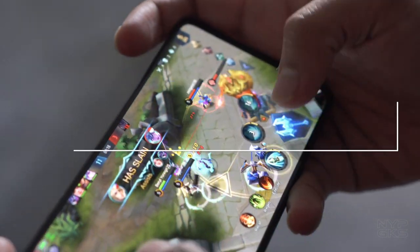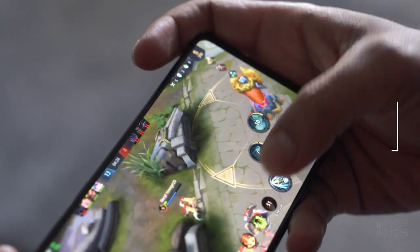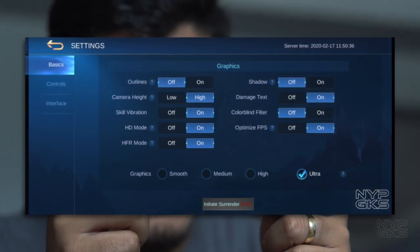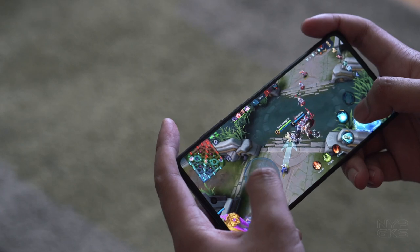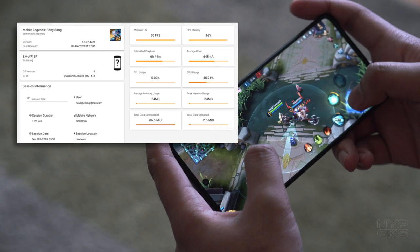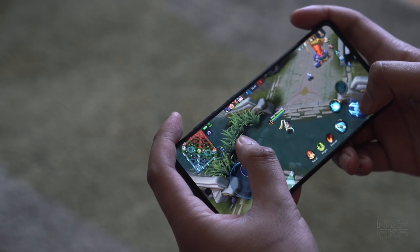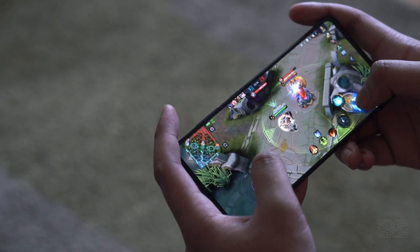First on the list is Mobile Legends, the most popular and competitive game in the industry today. Despite being the most played title, Mobile Legends is actually not the most resource-hungry game in this test. That's why we were able to run it with all graphics settings set to high and the quality at ultra. Under those maxed-out settings, GameBench recorded a steady average frame rate of 60fps with 96% stability — the highest frame rate the display supports. This translates to very smooth gameplay at stunning graphics, so it will now be purely up to your skills to win the game. No more excuses.